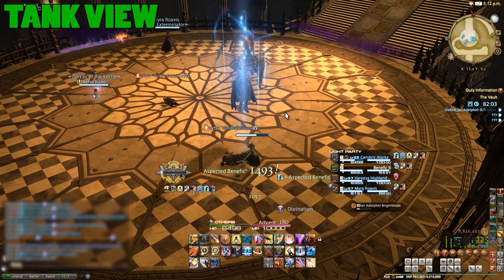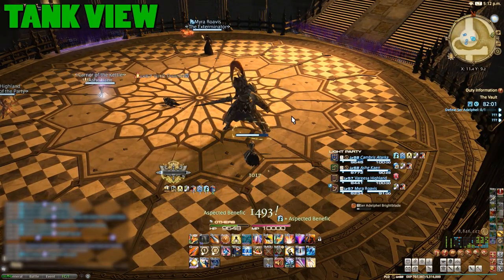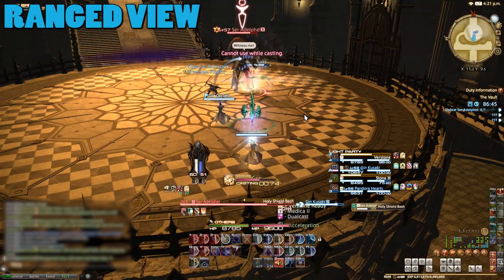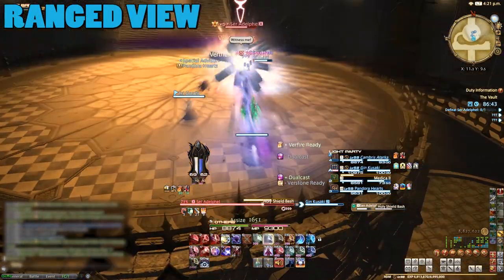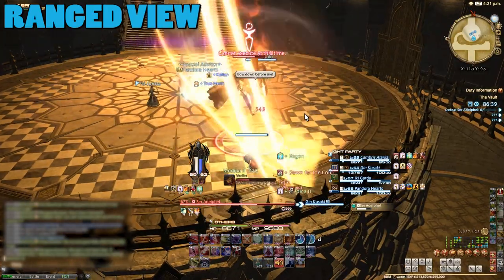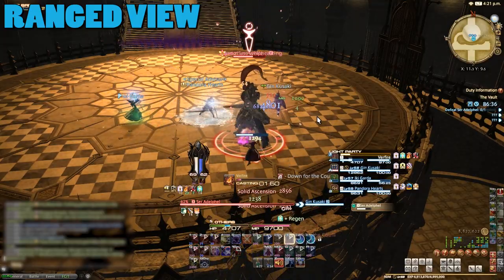When he gets low enough he'll digivolve into ultimate and gain new abilities. The first is Holy Shield Bash — one player will get a green icon above their head, and shortly afterwards the boss will jump over and smack you about a bit. Healers should expect some high damage on this player.